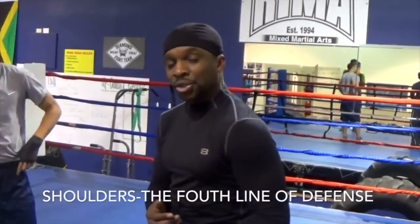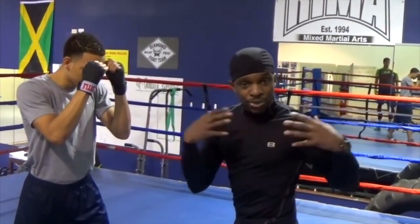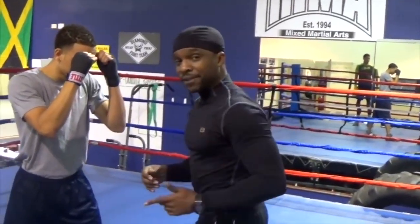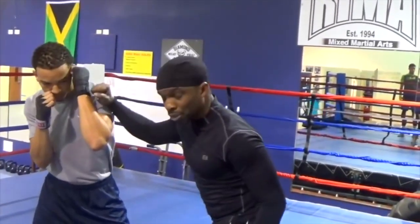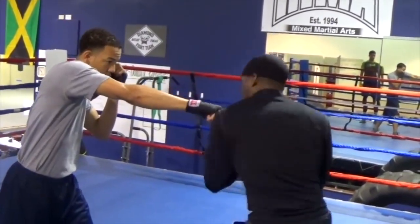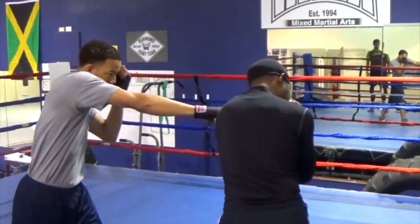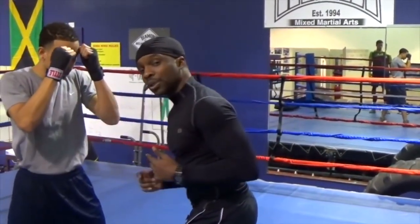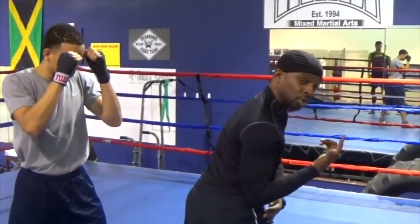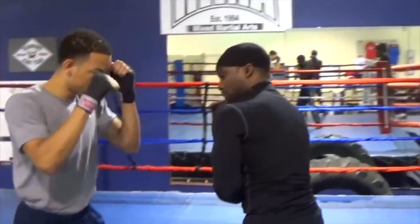Now I'm going to show you how to utilize the shoulders. Got a guy with a good right hand, good inside fighting skills. What you want to do is use the girdle. He has good, wide shoulders. The biggest key for him — if I'm throwing a right hand, he has to learn how to roll and use that shoulder. So if he throws a right hand to me, roll that shoulder, letting that right hand hit the bumper. But I need to keep my eye on him when I throw that shot.